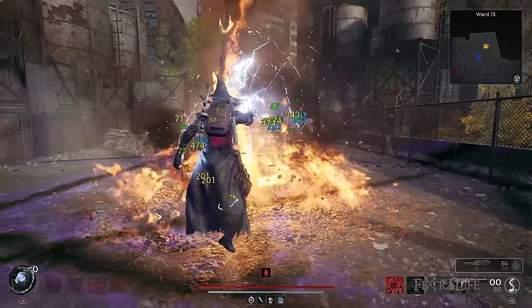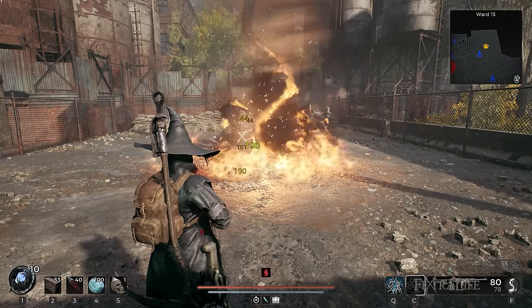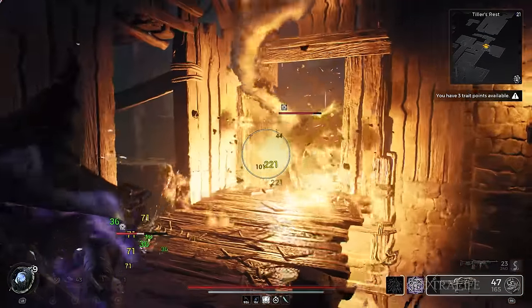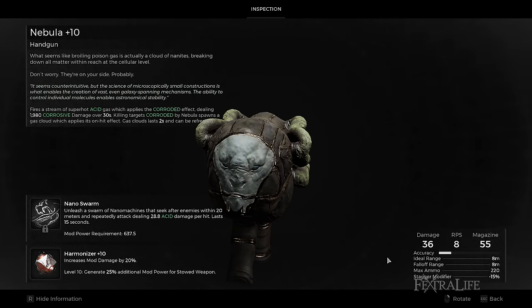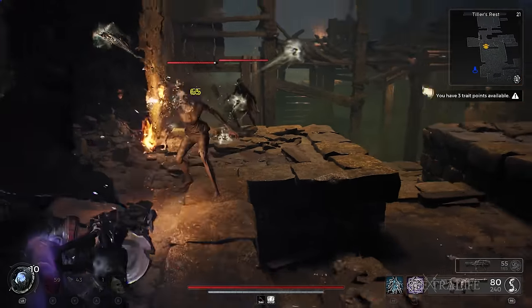For the mod, I picked the Firestorm mod due to its insane firepower and damage over time that can last for 15 seconds. Since the build is concentrated on skill usage, this mod lets me use it and do its thing while I focus on dealing damage while in Havoc Form. The Nebula handgun is perfect for this build as its stream of superhot acid gas can inflict Corroded on targets. However, I picked this handgun primarily because of its mod, the Nanoswarm.